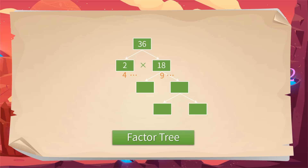For each of those factors, we pick two factors that multiply it. Let's look at 2 and 18. 2 is a prime number, so we stop there. Since 2 times 9 equals 18, we can write 2 and 9 under 18. You can keep going until you are left with prime factors only. The number 2 is prime, and 9 can be made by 3 times 3.